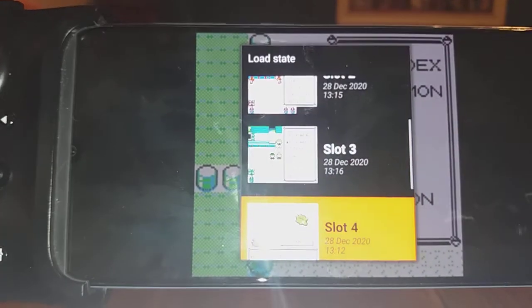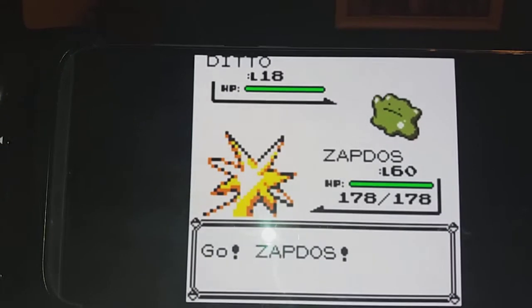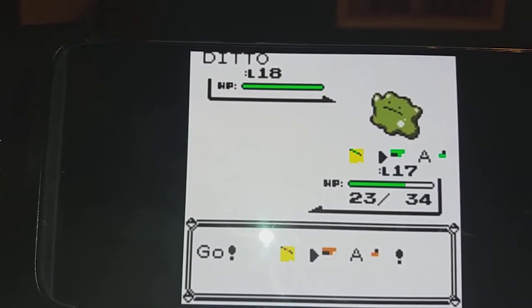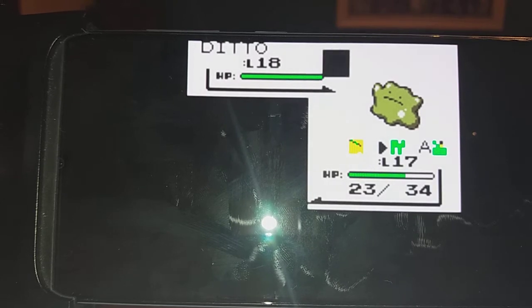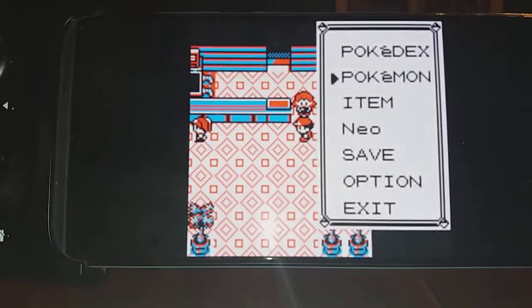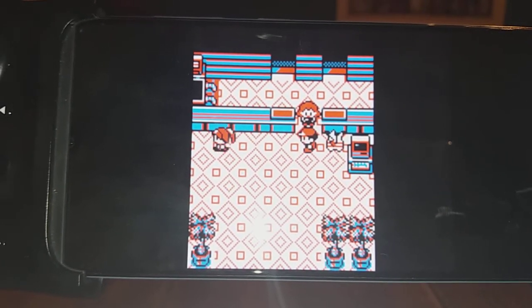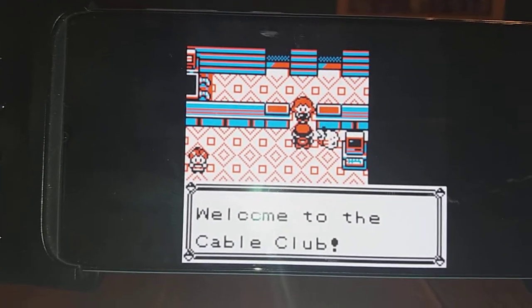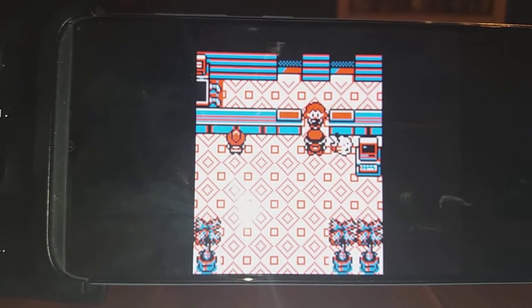Now I'm going to load another state and show you what happens if you send 4-4 out in a fight against a Ditto — what happens if you get a Pokémon to transform into this monstrosity? Well, the answer is kind of underwhelming. He cries forever, he transforms, and nothing happens — he just stays a Ditto. Nothing interesting there. Although if it did transform, it would just crash the game.